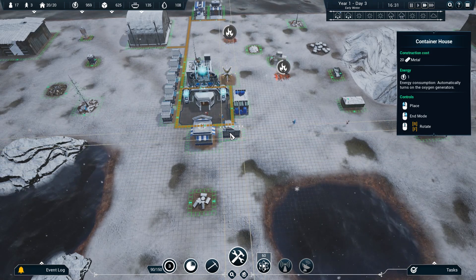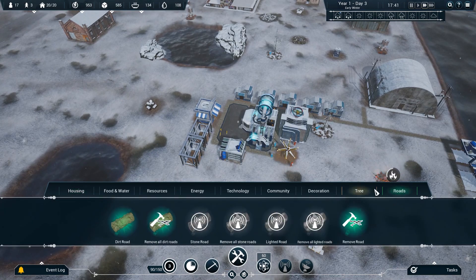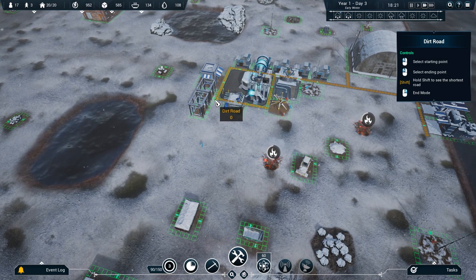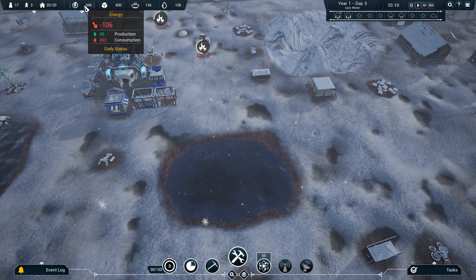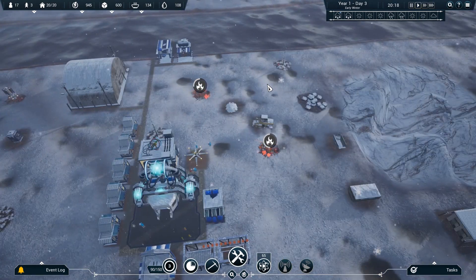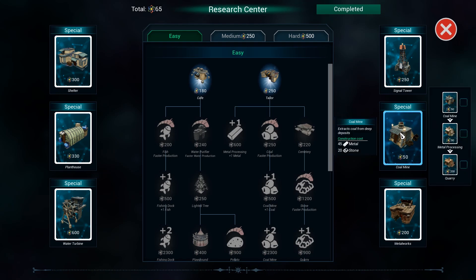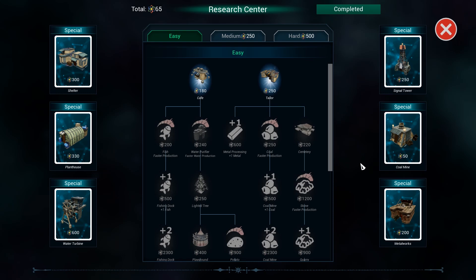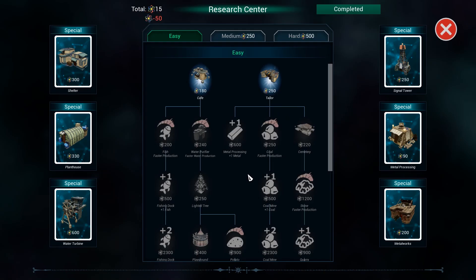We're still hemorrhaging energy — how do we fix that? I'll need to research things. I've built up quite a few research points now, so I could get the coal mine. Coal mine leads to metal processing which leads to the quarry. Signal tower — not sweating that right now. Maybe a tailor for protective clothing for people, that's probably a good thing. Stick to your guns though — energy is obviously going to be a problem. I've only got 15 points left, so I need to prioritize.